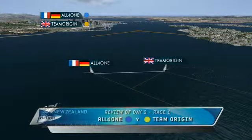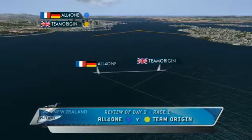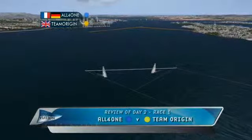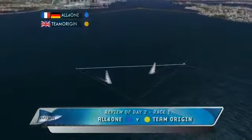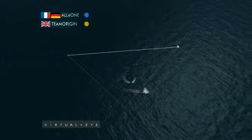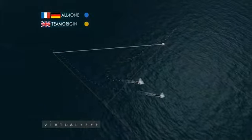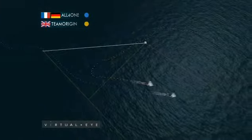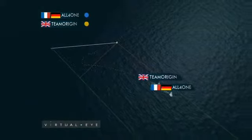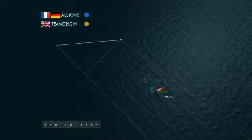Day two, race one: Origin up against All for One. Team Origin coming in on the starboard side, All for One required to keep clear. And All for One, with the offset of the line, able to sail around the bow of Origin, with both boats heading over towards the committee boat side. Time on distance.